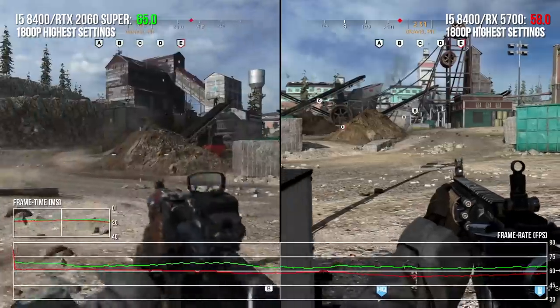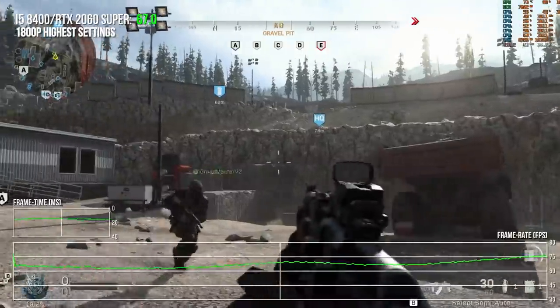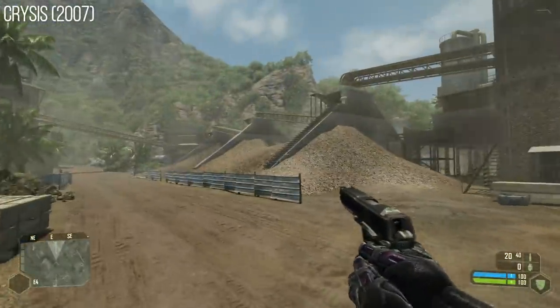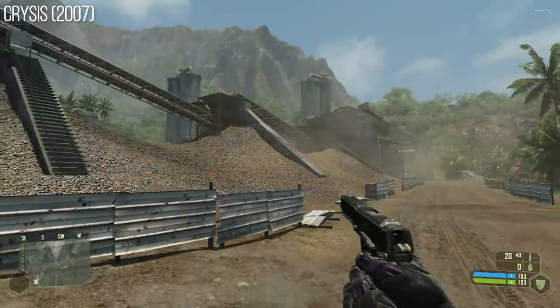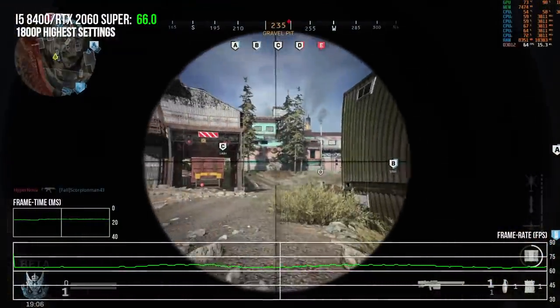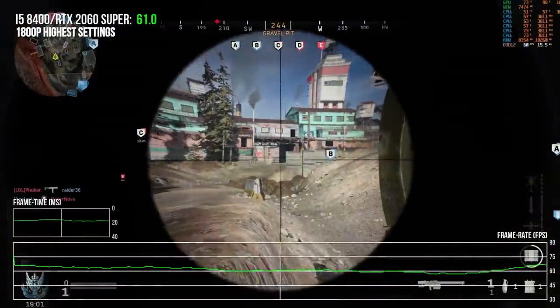This looks like a map from the Crisis Wars game if you've ever played that. A lot of Crisis 1's levels look exactly like this. Let's continue forward - 70, 66 FPS, that's pretty good. And the shadow maps in the distance are still holding up. No sight of that weird bug I've seen on the RTX 2080 Ti.